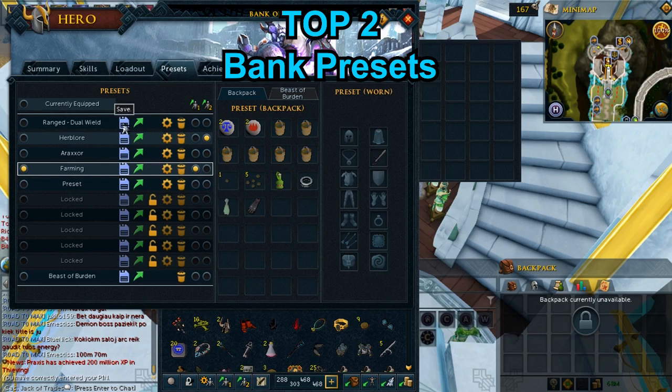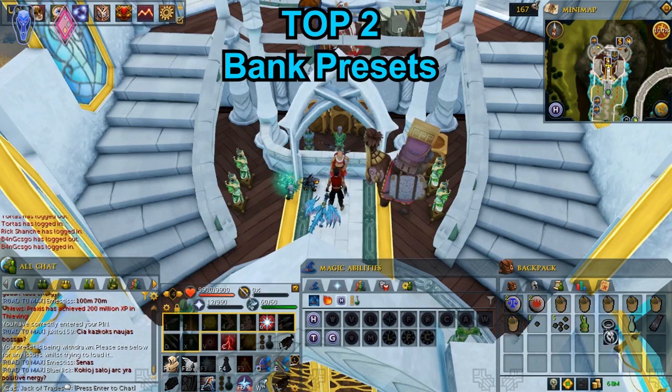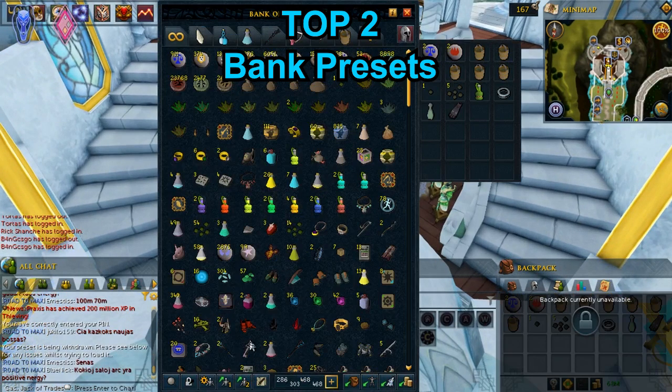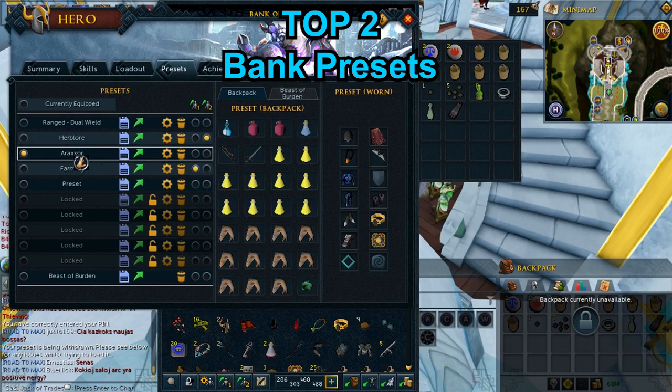For example: farming, bossing, skilling. For myself, I have a Rexor preset, a farming preset, and a few herb run presets. I like the farming preset because I hate searching through my messy bank for farming supplies and tools. To save a preset, collect all the items in your inventory and beast of burden if you have one, then go back to your bank and save the preset.